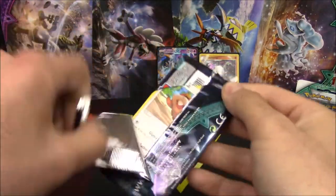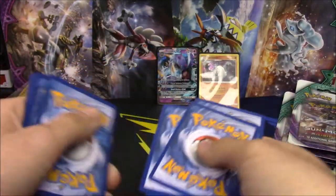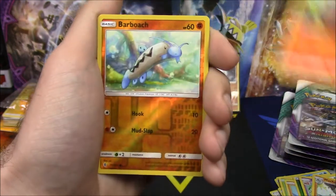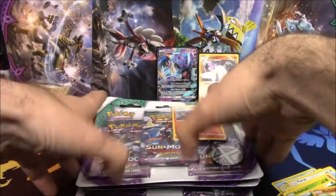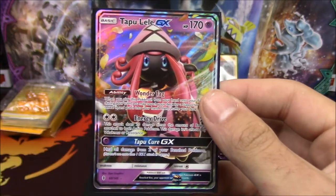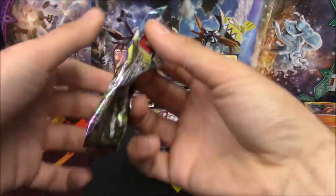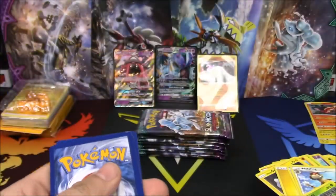Final ETB pack — please, this has to come with something awesome. I expect more out of this box. If you guys have bought one of these recently, let me know how you've done — I'm curious about the statistics. Pancham, Slowbro, Machoke, Lampent, Barboach, and an Oricorio non-holo rare — the Psychic one is actually pretty playable. Let's just ninja open these blisters. They really had a tough time with quality control in this set — look at those destroyed corners.